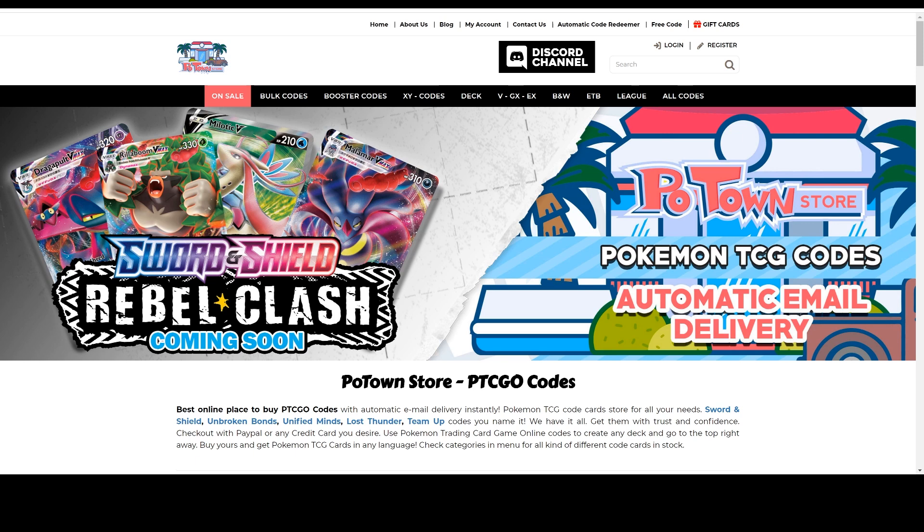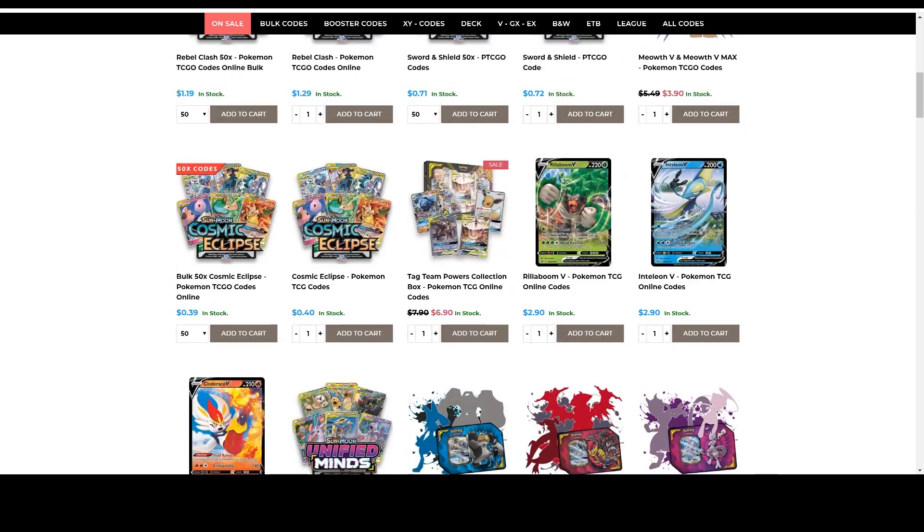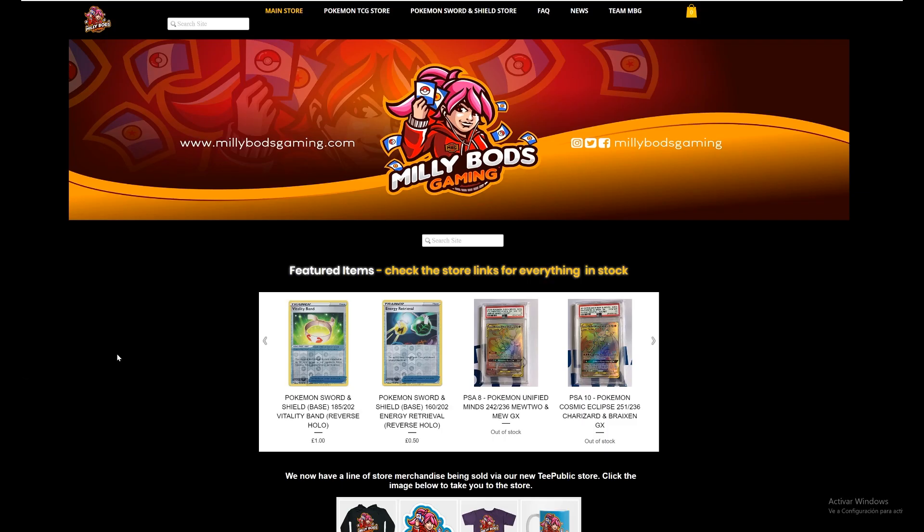Are you looking for Rebel Clash codes? They are already available on Poton Store, and you can use the Tablement code for 5% off for any purchase of all the other code cards they have. For the European players, Mealypods Gaming has everything you need from collectibles to all the new Pokémon Sword and Shield cards, and Rebel Clash is now in stock. Make sure you use the Tablement code for 5% off your final purchase.